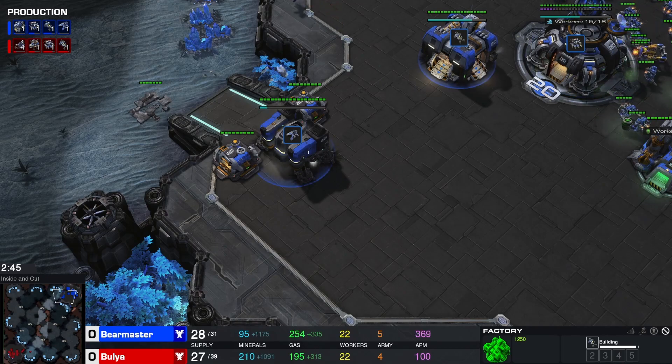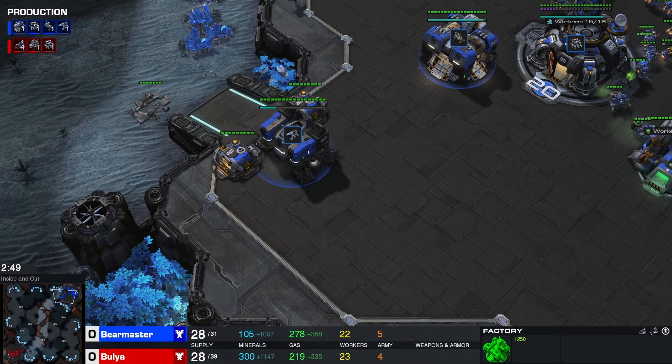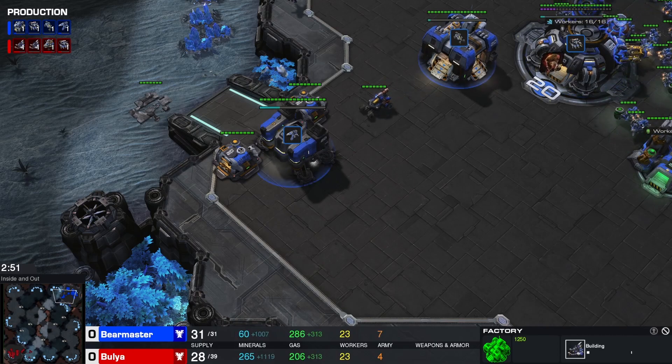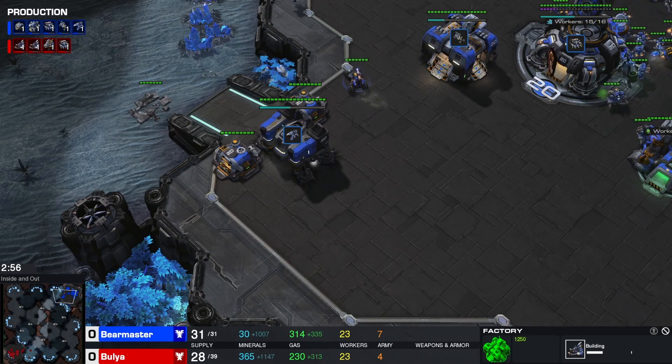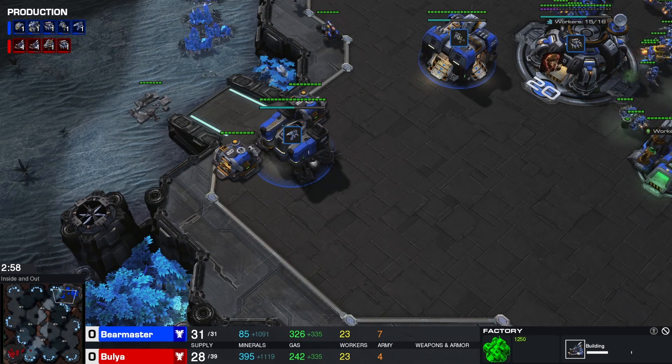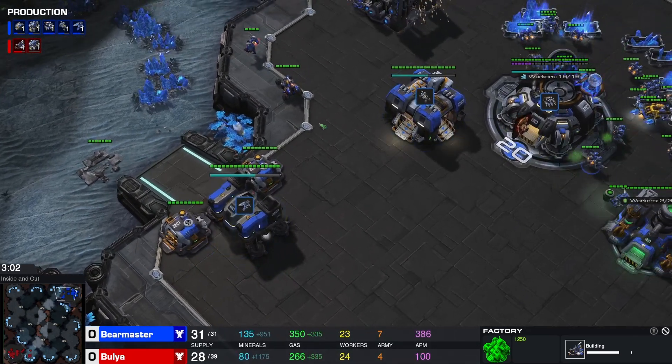Getting the CC on the high ground is a great move. This is a 1-1-1 expand — this has vibes of the Hellion Liberator build maybe. Tech Lab. Two Tech Labs, actually. This is very interesting. We've got to swap for Ravens.